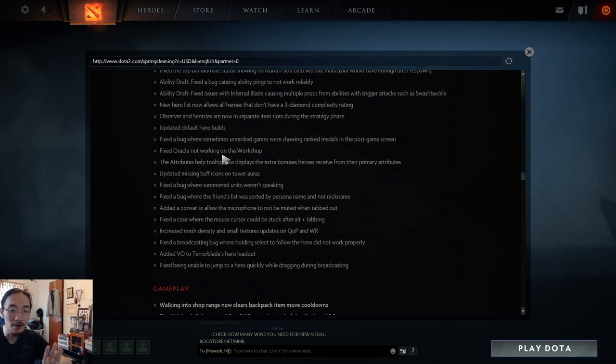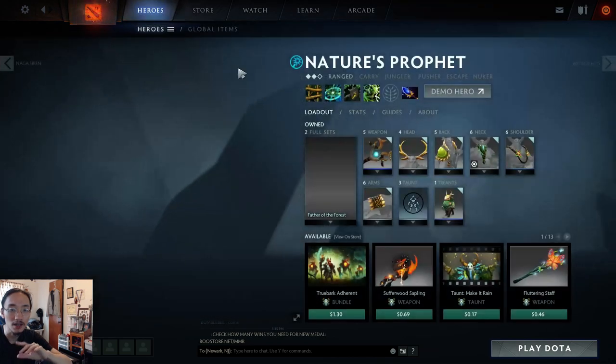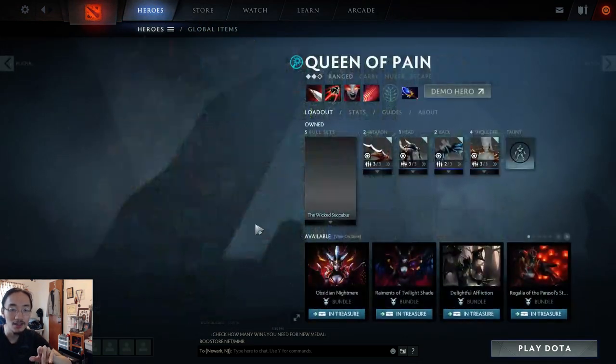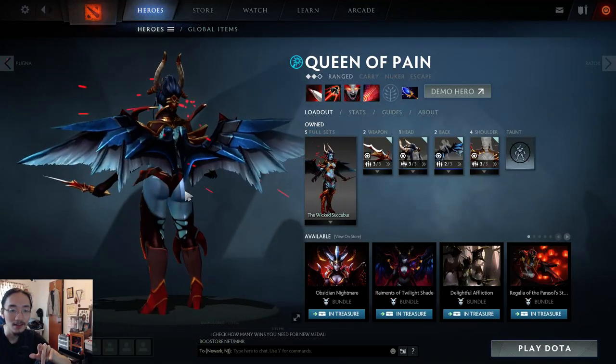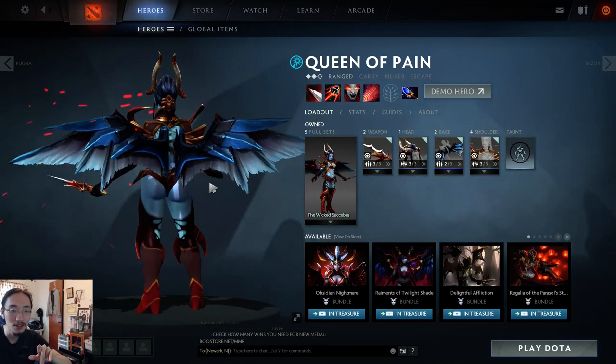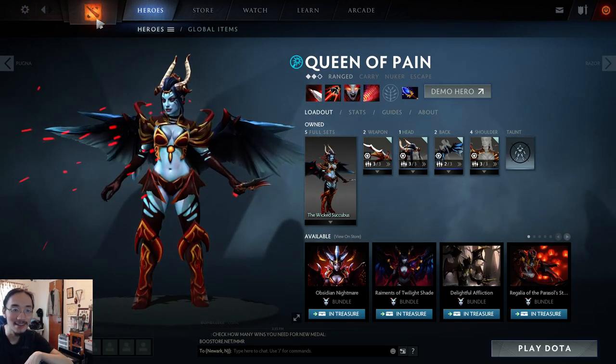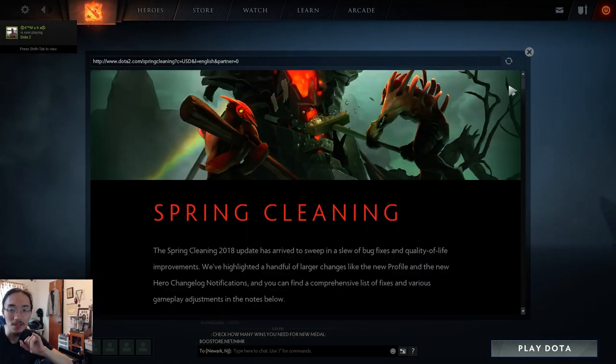Fixed the bug where the friends list was sorted by persona name instead of nickname. Added a toggle to allow the microphone to not be muted when tabbed out. Fixed the case where the mouse cursor could get stuck. Increased mesh density and updated small textures on Kunkka and Windranger — we'll have to see if it actually looks better.